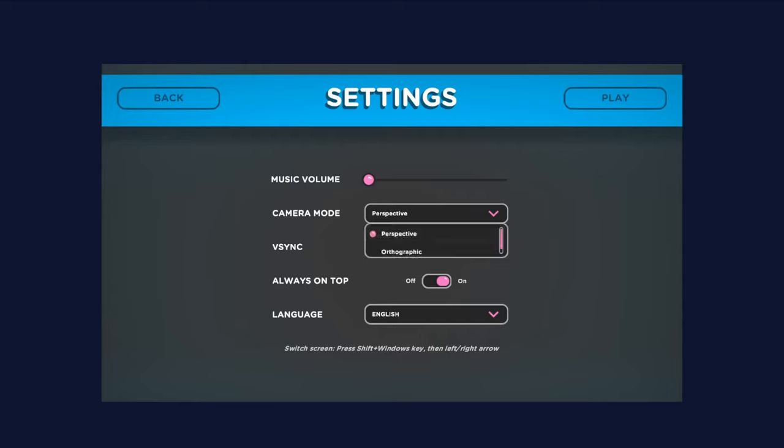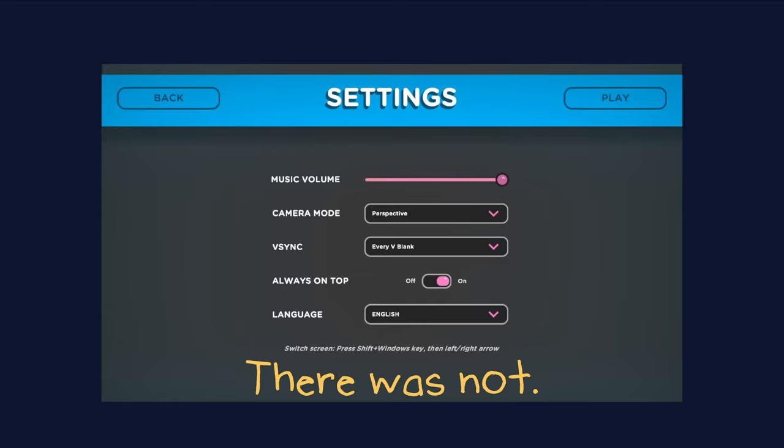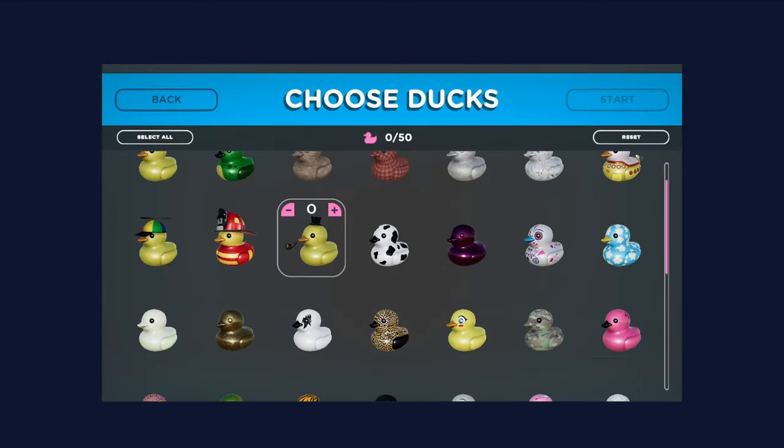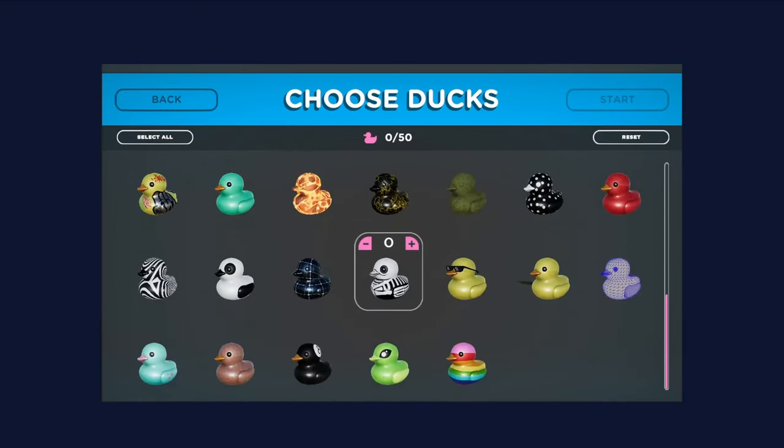We've got settings: perspective, orthographic — I don't even know what that means. Always on top, yeah. Of course there's music. We'll try perspective and then give orthographic a try. Let's play it. I see we only get the base game ducks — I'm not sure if they'll be adding the rest, hopefully they do.